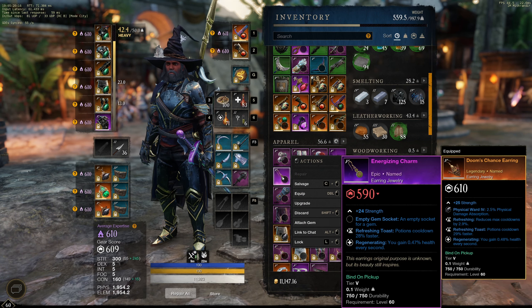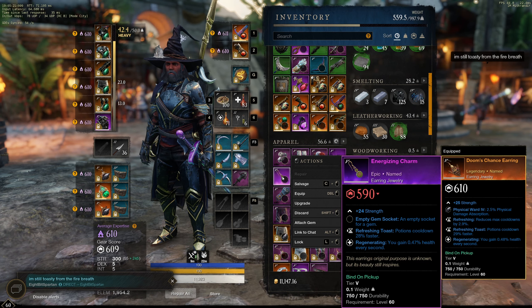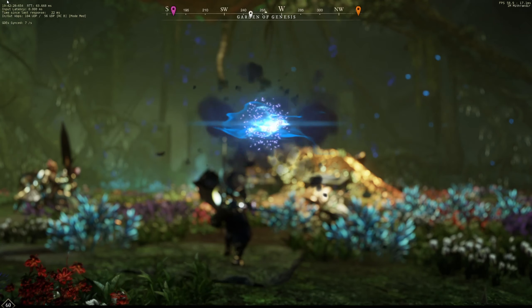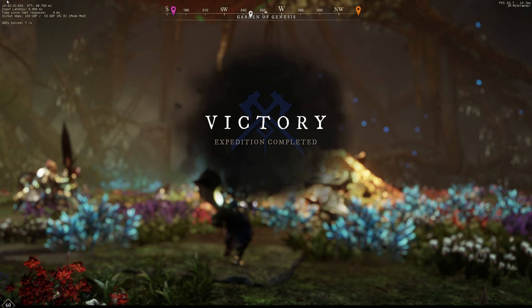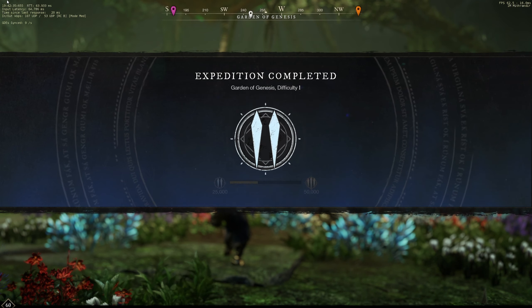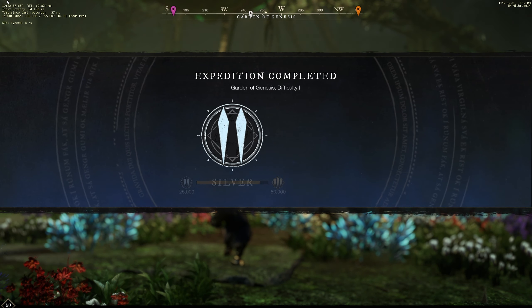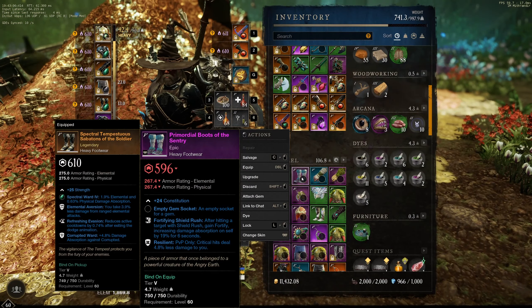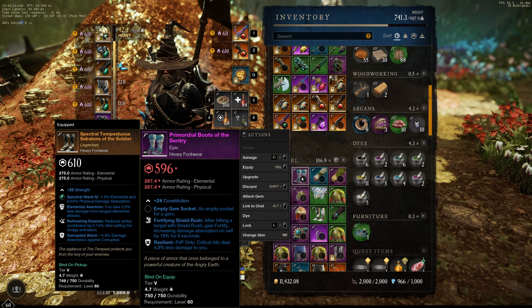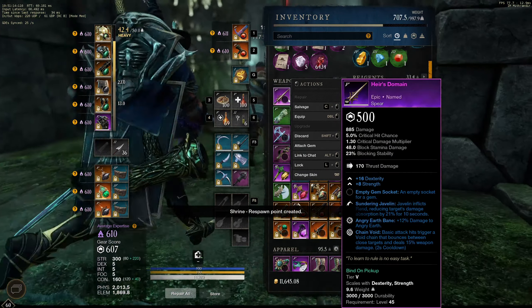The Energizing Charm looks interesting - gotta look up the third perk on it though. We just wrapped up our first M1 of the week on Genesis. It was a little iffy but we still pulled out a silver. We skipped two bosses - didn't know that was a thing. All we got was Primordial Boots of the Sentinel, which are kind of okay, but we need more M1 runs.